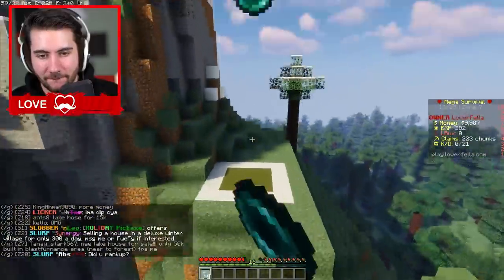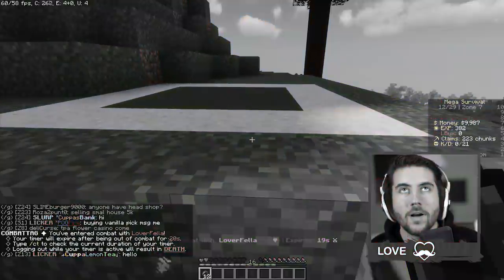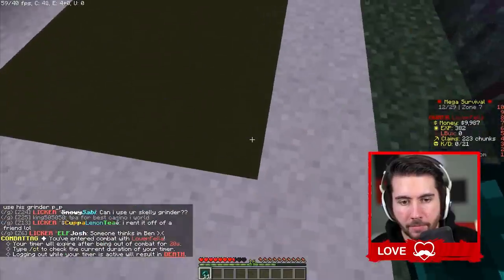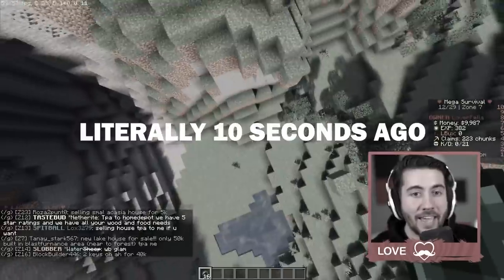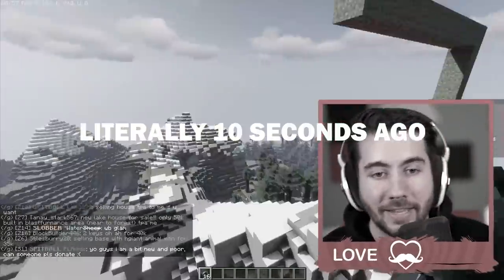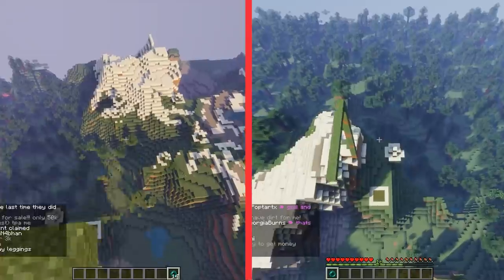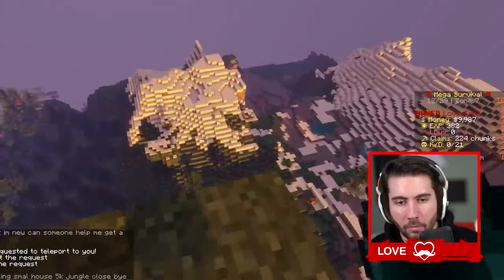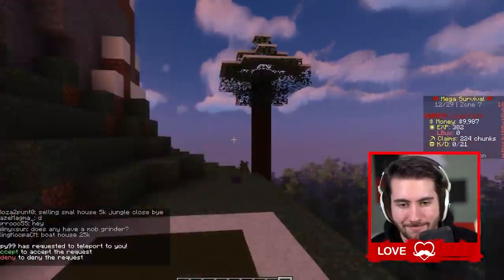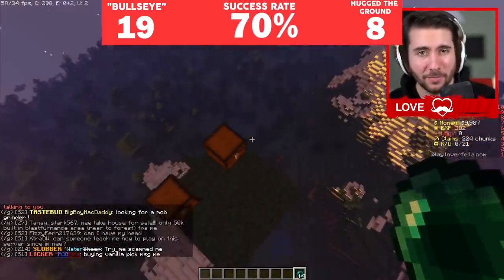All right, that's a zero. I don't feel too confident about my Ender Pearl skills. I'm learning. I didn't hit the green, but I hit the white — I'll take it. That's close enough. One more. Oh, we missed him. This is our worst success rate so far.